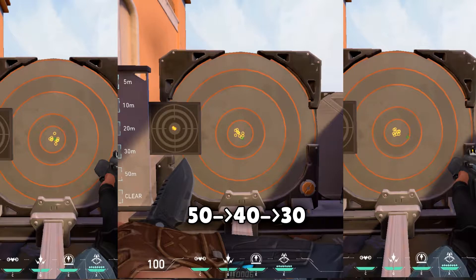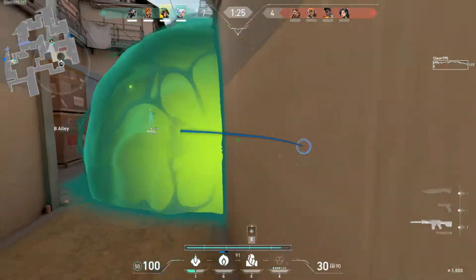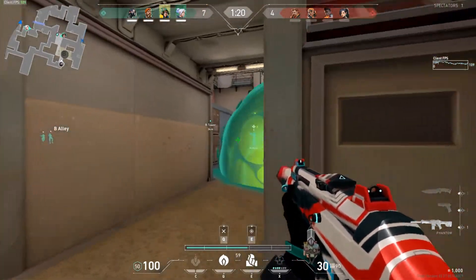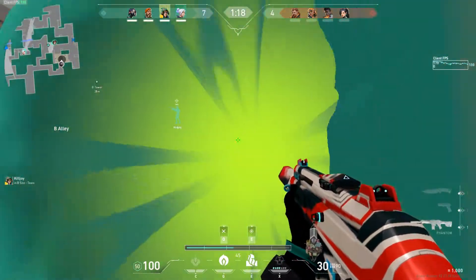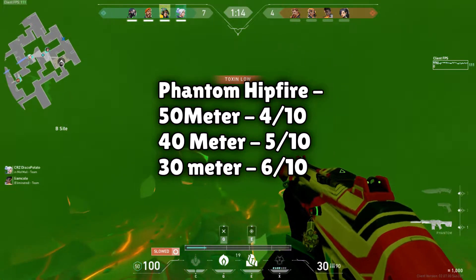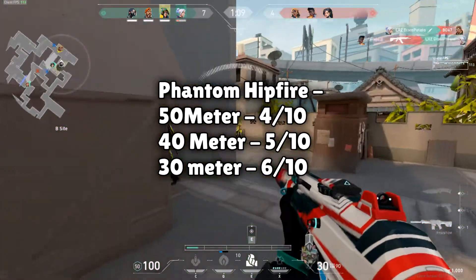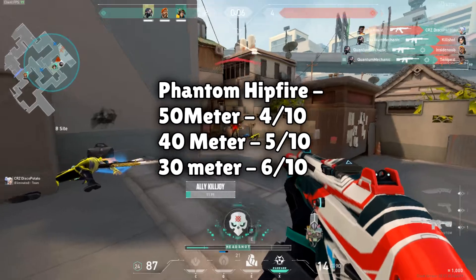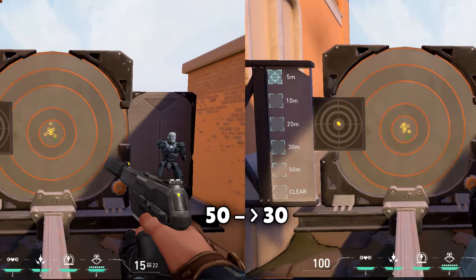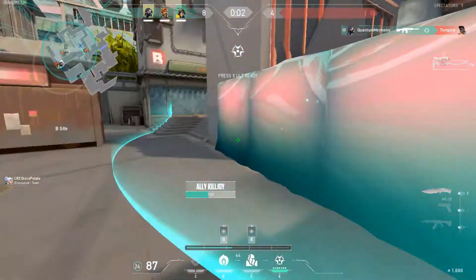It looks like the higher the inaccuracy value, the greater the meter distance before a noticeable effect can be observed. The Ghost has a value of 0.3, which is 0.05 more than the Vandal and 0.1 more than the Phantom. At 50 meters, only 4 out of 10 shots landed; at 40 meters, 5 out of 10; and at 30 meters, 6 out of 10 on average. That's expected since they are pistols. The Frenzy and Classic are the worst pistols, with higher values of 0.45 and 0.4 respectively.